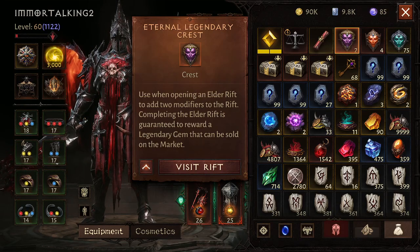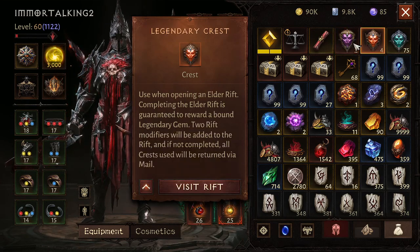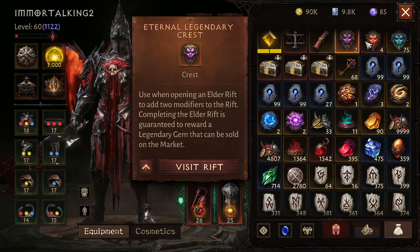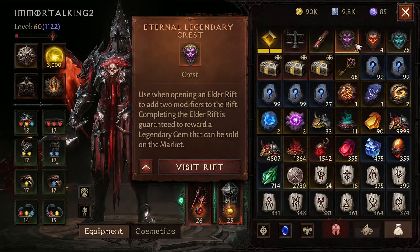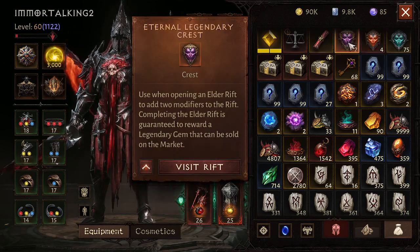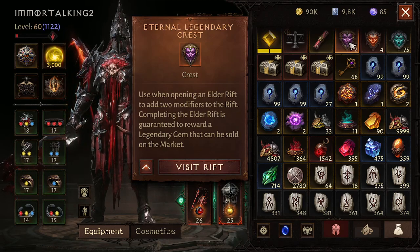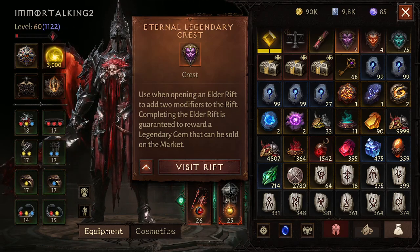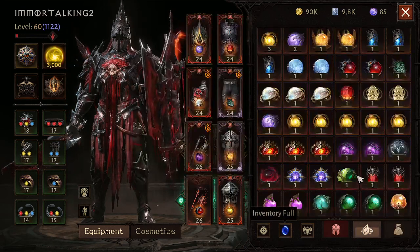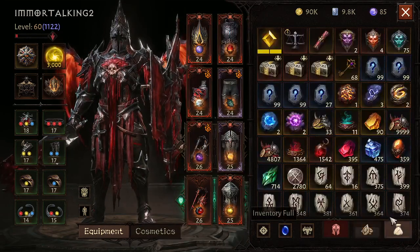There's a glitch in the game where putting certain crests - normal or legendary crests with purple crests - causes your market gems to become account-bound. I've reported it a couple of times. When you put a legendary crest with a purple crest you can sell it, but you only get maximum one or two, which is terrible. It's basically a money trap to make you buy more.